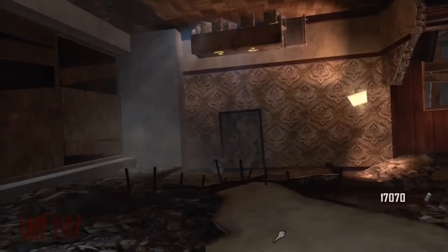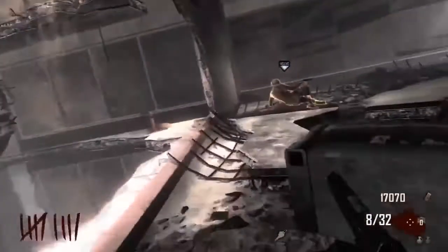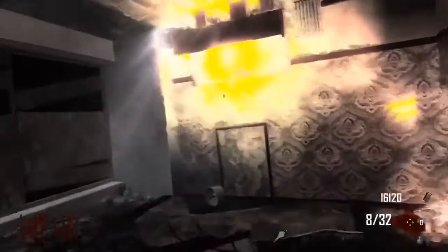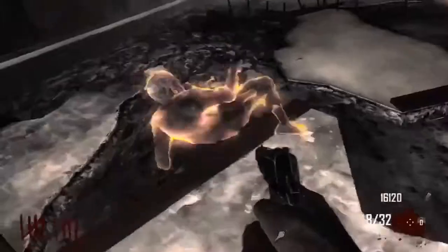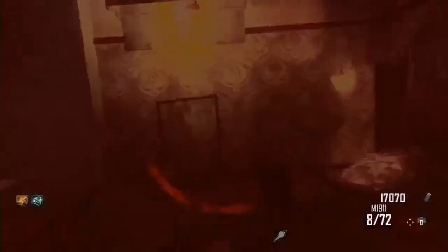For the first step, you're going to need to get about 15 or 20,000 points, and once you've got your points you're then going to need to buy the Who's Who perk. Once you've got the Who's Who perk, run down to the random weapon box with a zombie — make sure you're holding a zombie, it's easiest to do that way. Once you've got a zombie and the Who's Who perk, kill yourself by either holding a grenade or getting a zombie to kill you.